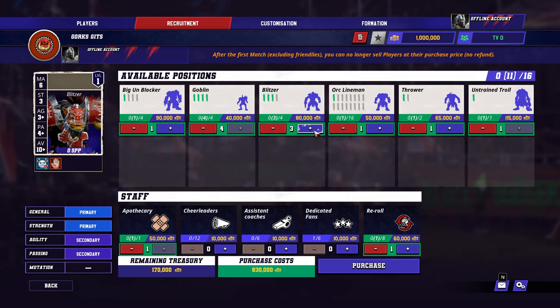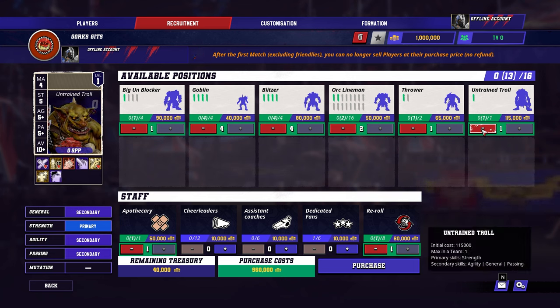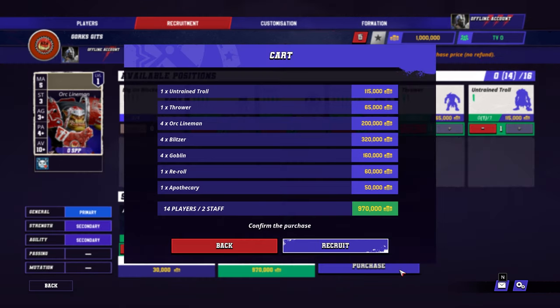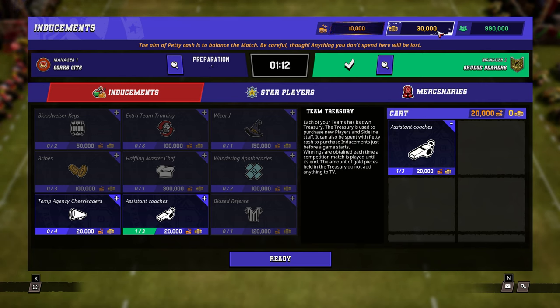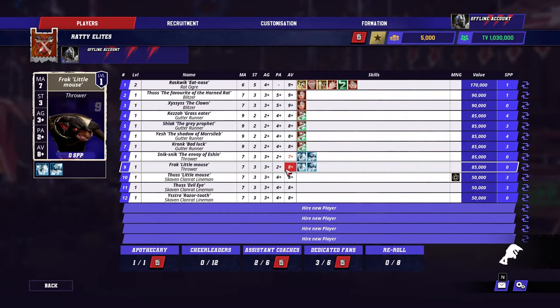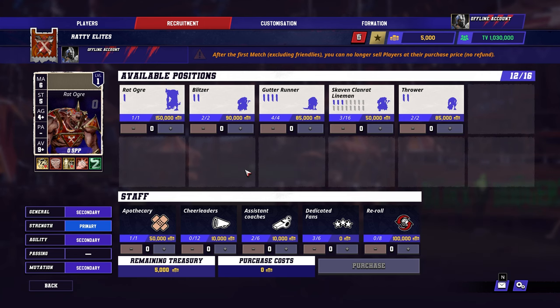Having multiple backup players can be especially helpful when you're playing as a squishier team that is more likely to see deaths, or perhaps injuries that prevent a player from playing concurrent games. Having extra money set aside will also let you draw from the team's treasury to spend on pre-game inducements, benefits that can be brought in on a per-game basis if you find yourself in desperate circumstances. Either way, make your picks based on how you want to play with a team, but also remember to lean into your team's strengths and avoid their weaknesses.